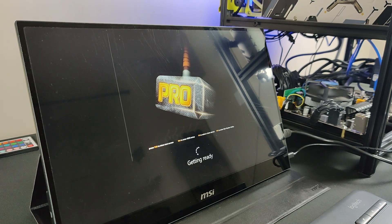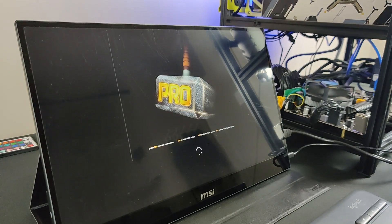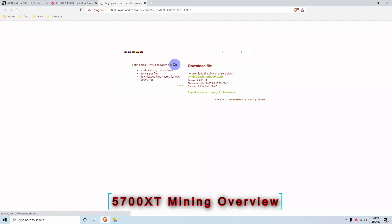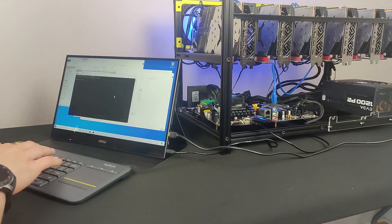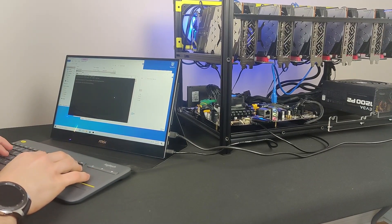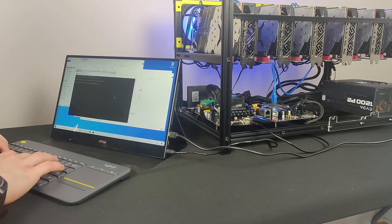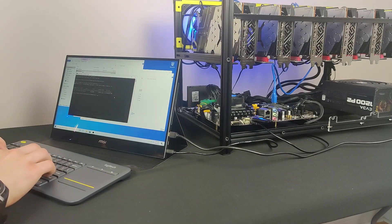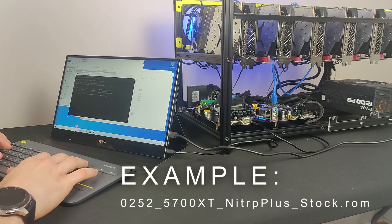After finishing the optimizations, we will install the required applications to start modding our GPUs. We won't go in depth here since we covered it fully in our last video on the 5700 XT profitability, BIOS modding, and overclocking. The first thing you want to make sure you do is save the original BIOS of each GPU along with a unique identifier for that specific GPU — it can be the last four digits of the serial number or a sticker label on the backplate.